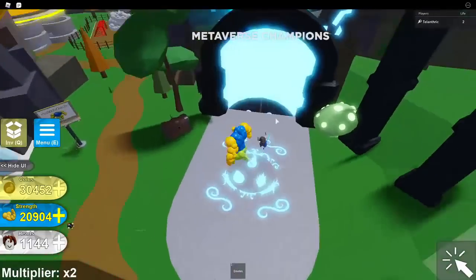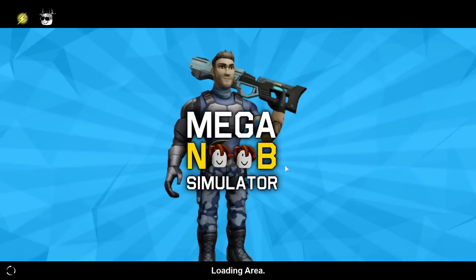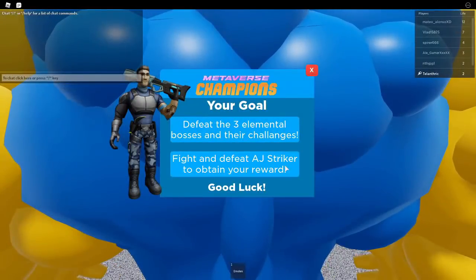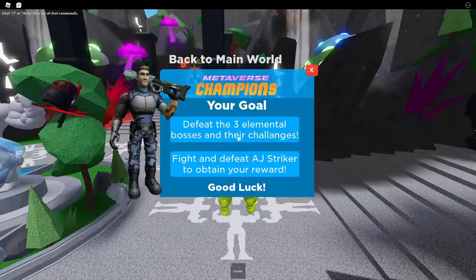We just got to stand on this and it's going to open up. It's going to teleport us to an entirely separate place, and I'm pretty sure you just have to defeat Stryker. Now we're in a public server. The objective says: defeat the three elemental bosses and their challenges, then fight and defeat AJ Stryker to obtain your reward. Good luck.